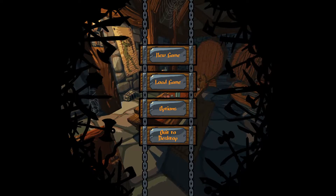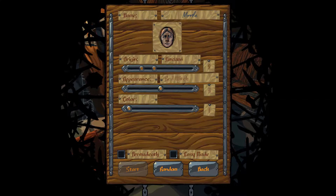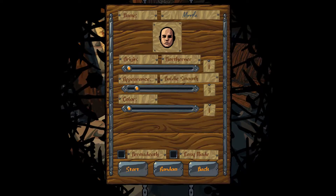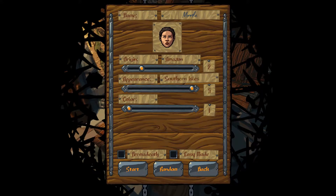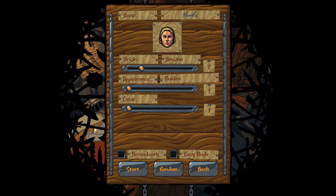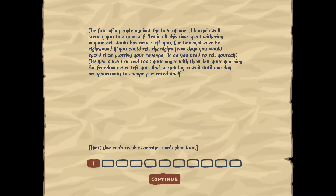I've played for a couple of hours, actually probably around 3 hours I think, which for a first impressions video I think is actually pretty darn neat, though I have not been able to unlock any of the new characters yet. Let's play with an Amazonian character — the Red Wind — let's go with a Maiden. There is an easy mode and a permadeath mode as well, but we're just gonna play on normal.